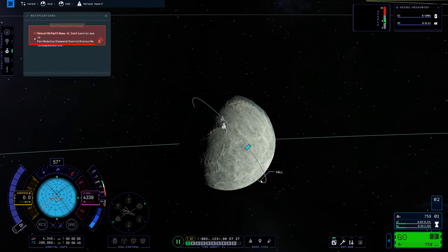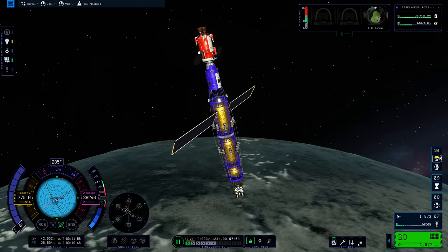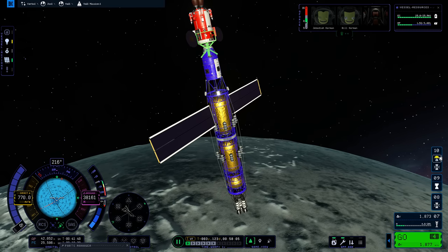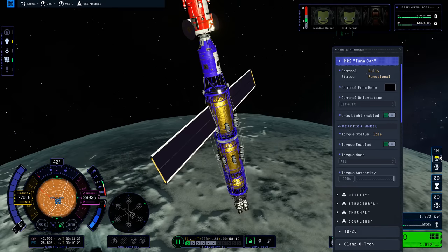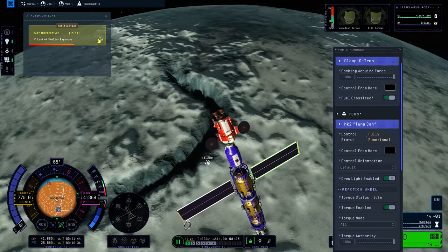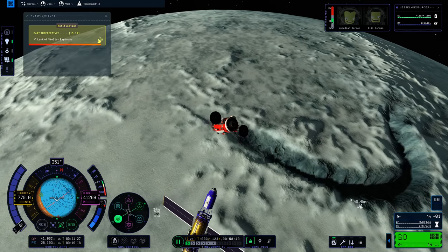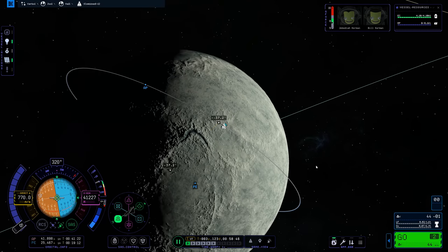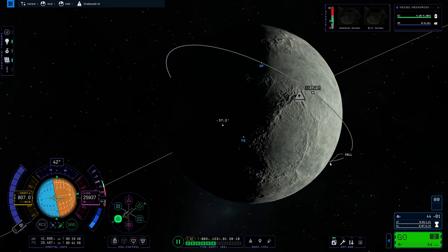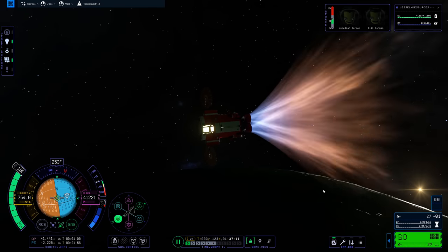Anyway, I was satisfied that we'd collected our water samples using the initial probe. Let's switch back to the mothership and get Jebediah and Bill on their way to the surface. Now, I connected the two vessels with a separator because quite a few players - people I've seen on Discord, Reddit, other YouTubers - have all had this problem where when you decouple things in KSP2, sometimes it just destroys the vessel. So I connected everything together with separators to avoid that problem.